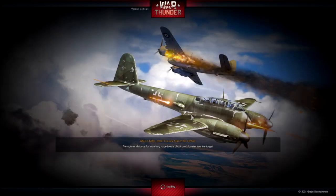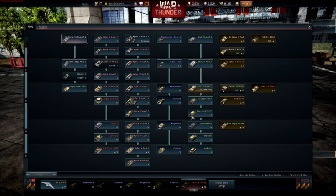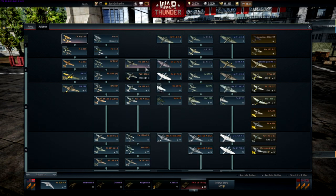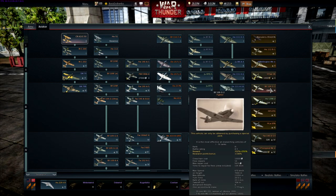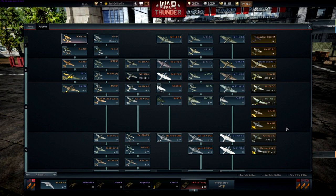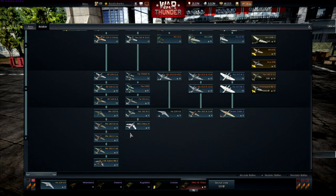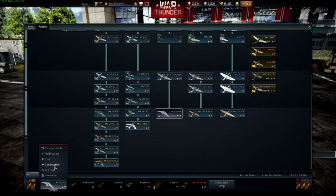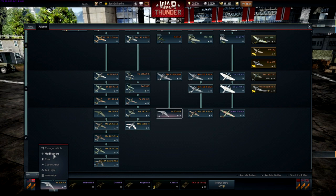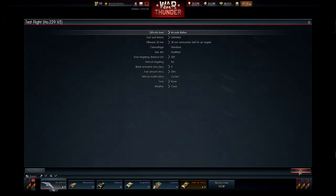So, 5 new planes for the Germans. The majority are captured aircraft or a Romanian aircraft — all premium planes or gift planes. But the real new one that everyone wants to see is obviously the Horton Ho 229 version 3. So let us take it for a test flight.